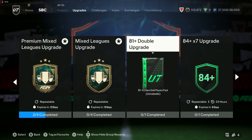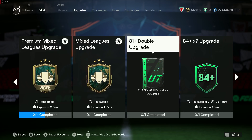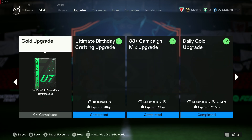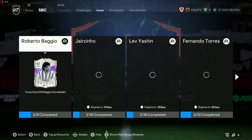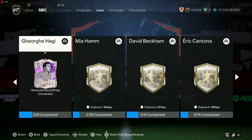The normal stuff is 37 minutes away. The Galatasaray flash challenge — any icons today? Doesn't look like it.